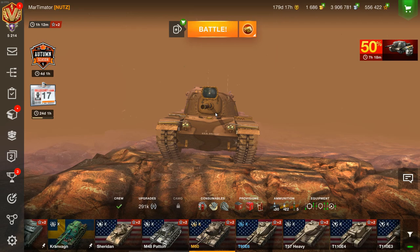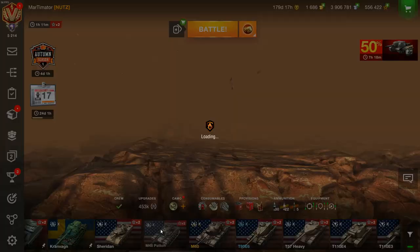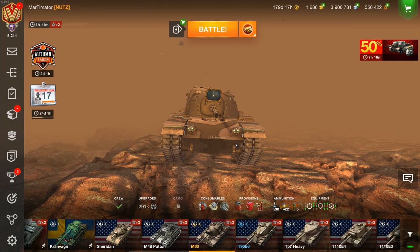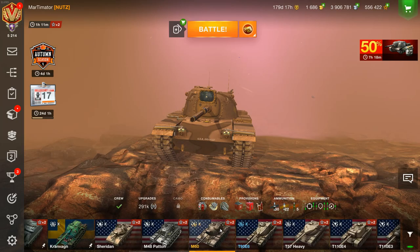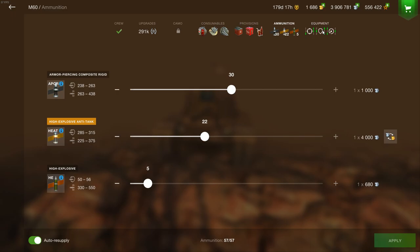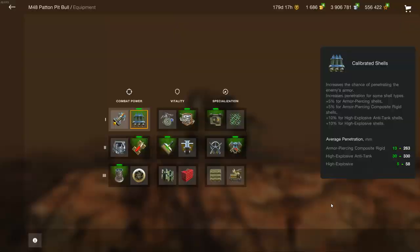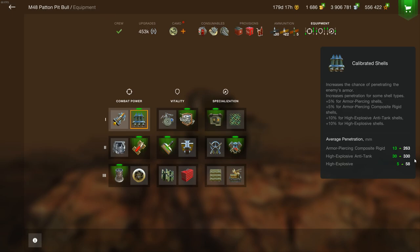Hello FLA humans and welcome to this video. Today we're going to look at the M60 and the M48 Patton. They look quite similar from the beginning — and yes, they are. Let's go through how these work, how they compare, and let's play them. You take the standard consumables, the standard provision, and just load up the ammo. I'm using calibrator on both of them because Wargaming apparently thinks that mediums shouldn't have penetration.